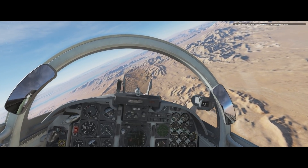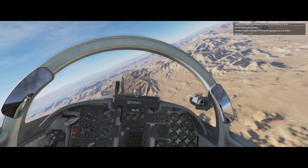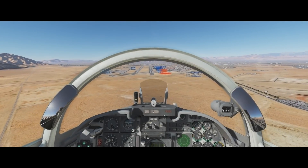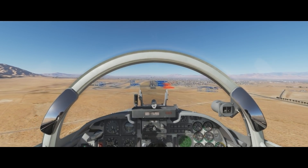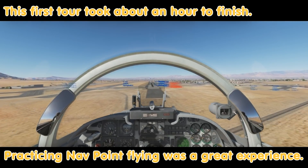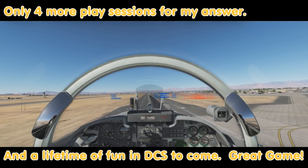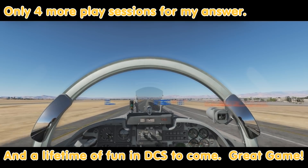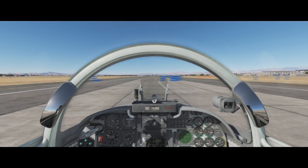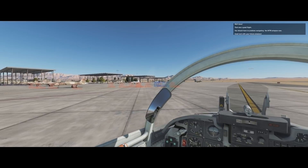Hopefully this flight has prepared you properly for the missions to come. You are cleared to RTB Nellis. Remember to park in the area reserved for the aggressors where we started. Uzi 2-1, out. We should have no problem navigating the NTTR airspace now. Good luck with your future missions.